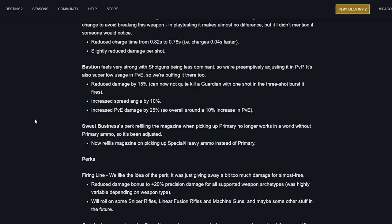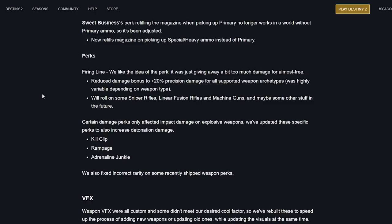Sweet Business's perk of refilling magazine on picking up primary ammo no longer works in a world without primary ammo bricks — now refills magazine on picking up special or heavy ammo instead, which is kind of a nerf. Firing Line was giving a bit too much damage for free — reduced damage bonus to 20% precision damage for all supported weapon archetypes; will roll on sniper rifles, linear fusion rifles, and machine guns. Certain damage perks only affected impact damage on explosive weapons — updated Kill Clip, Rampage, and Adrenaline Junkie to also increase detonation damage.